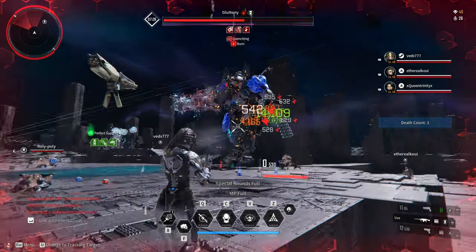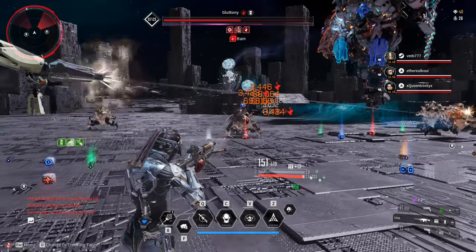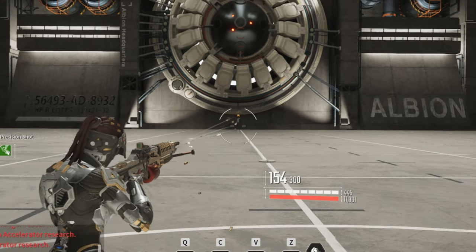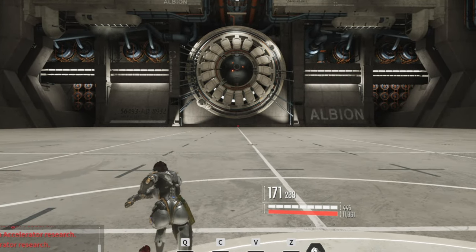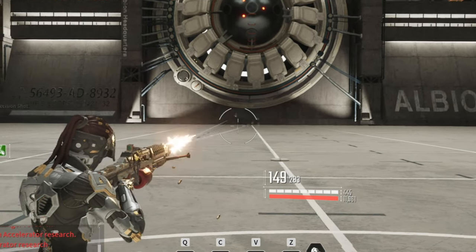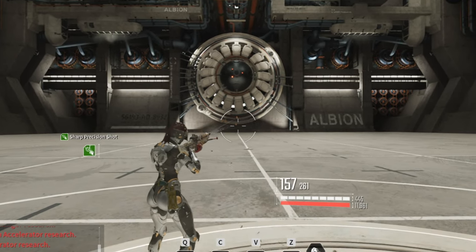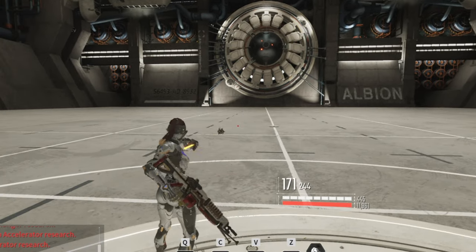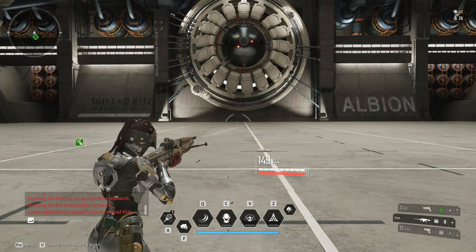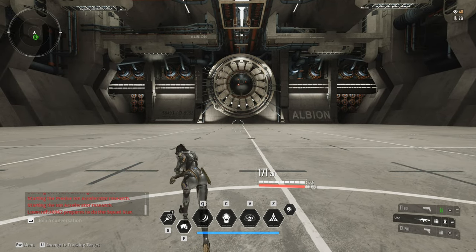Let's talk about how to reload animation cancel. This is actually very easy to do but requires a little bit of practice and getting used to. Every time you reload, all you have to do is press your sub attack, roll, or grappling hook to cancel the animation at around 60% of the bar — the moment you see the magazine inserted into the weapon. Latency does matter, which is why this trick needs a little practice.